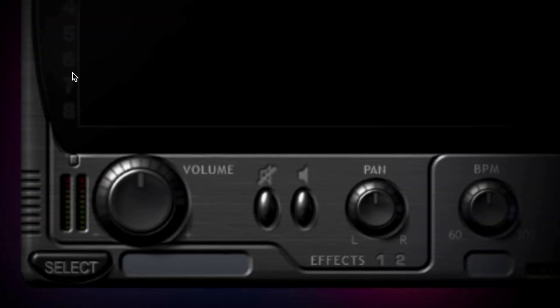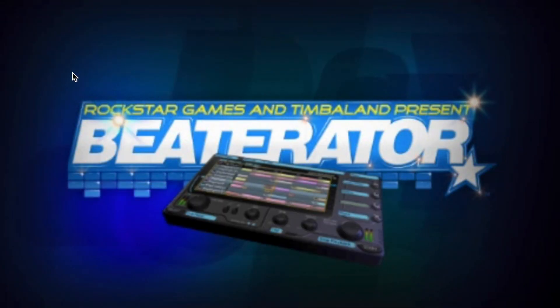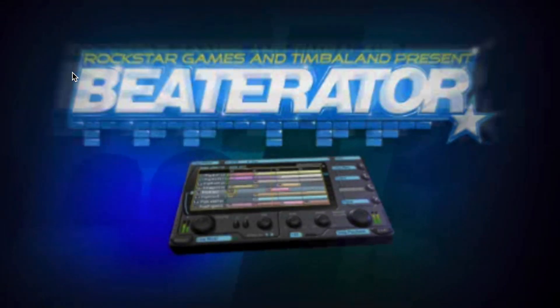The Studio button display shows you exactly what each button does. Press the R button to enter the Beater Raider menu at any time.